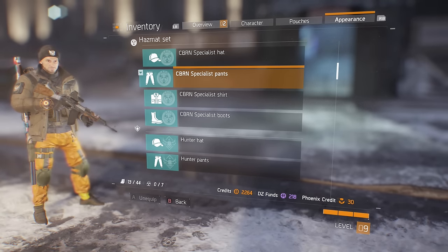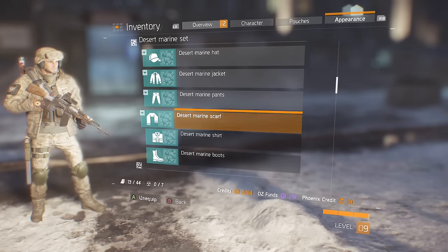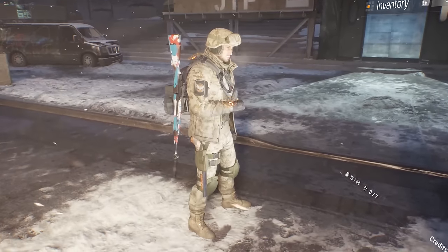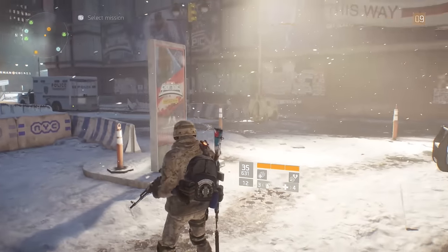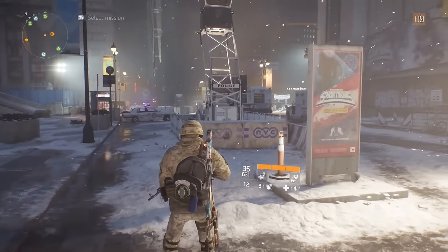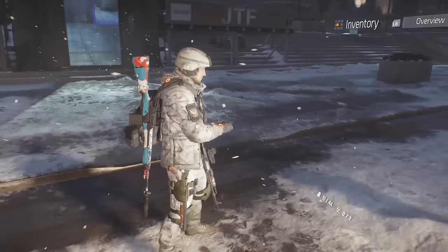The first pack, the Marine Set, contains desert marine, snow marine, urban marine, and woodland marine. There are a lot of marines. Then we come to the Specialist Pack, which I'd probably recommend if you were going to pick one of these packs because it's a bit unique. You've got a pilot outfit and a sniper outfit — it looks different, I like it.